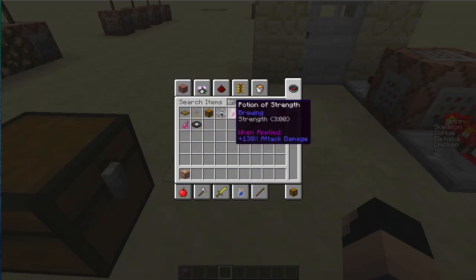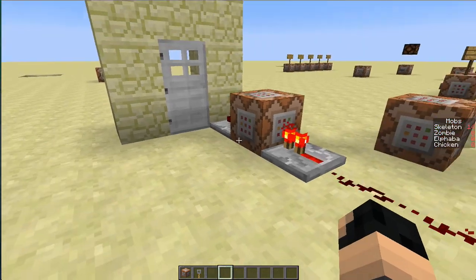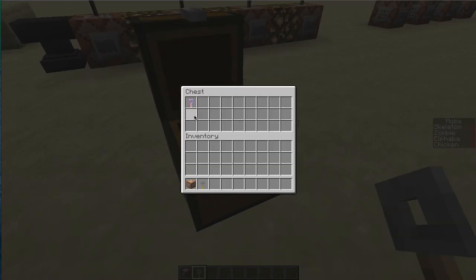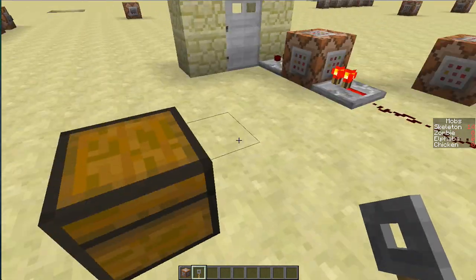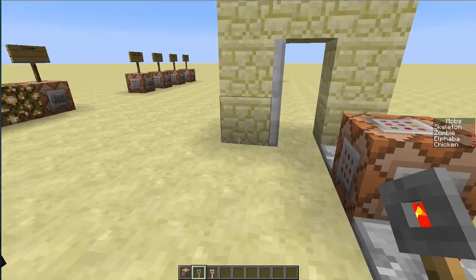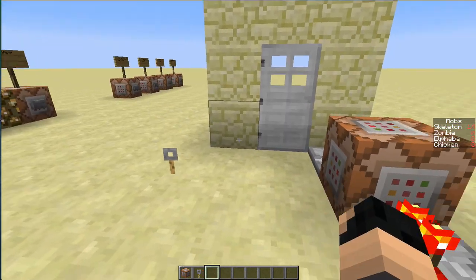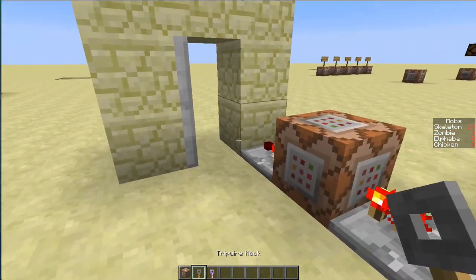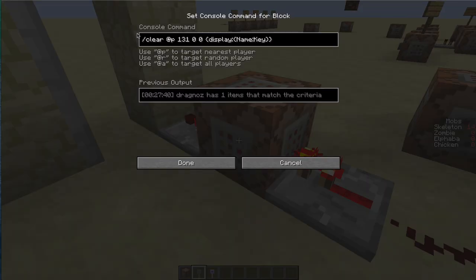For example, if I have a tripwire hook and put that in my inventory, nothing will happen. However, this tripwire hook is named 'Key.' The moment I put this key in my inventory, the door opens. If I get rid of it, the door closes; if I pick it up, it opens. So we can now test for a named item.